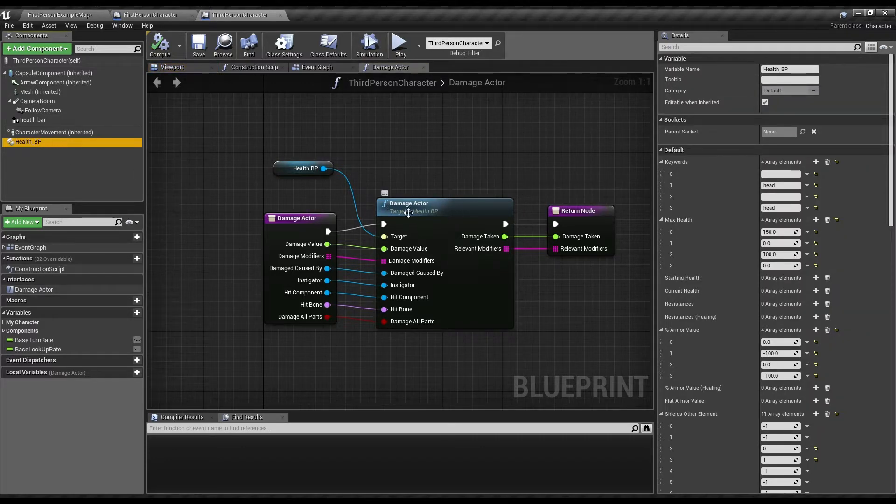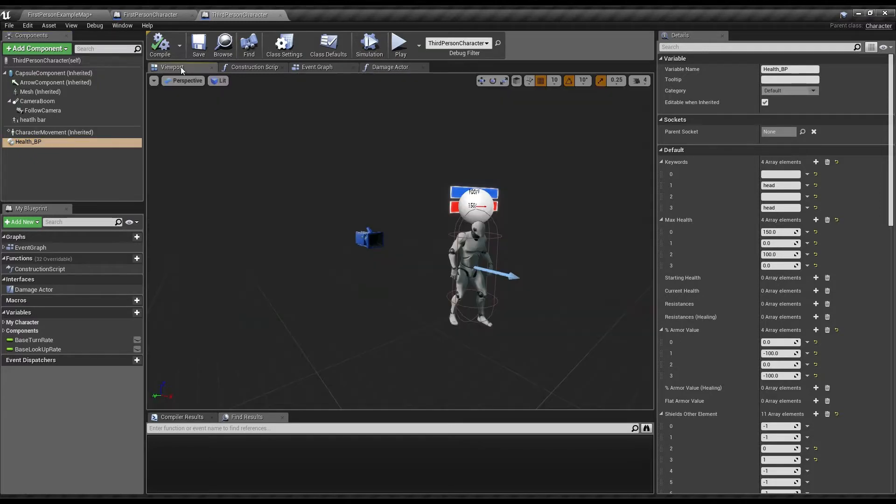On anything that has the actual health blueprint on it, you'll want to have the damage and health BPI interface added. And you'll want to use this to forward those values onto the health blueprint component, also using the same type of damage actor message. Then, for the health value itself, you'll want to have the keywords which effectively say what part is being hit.